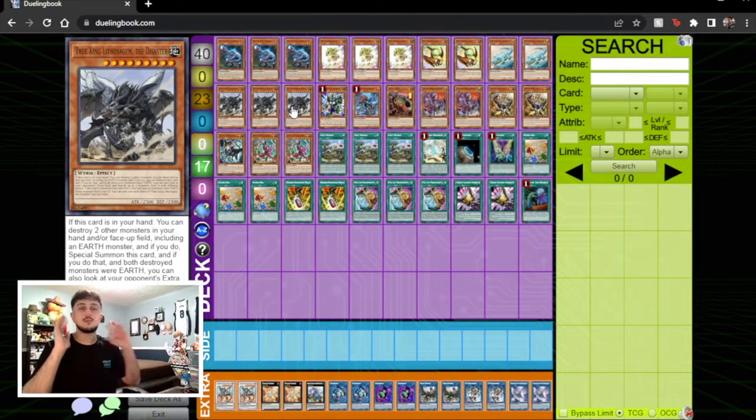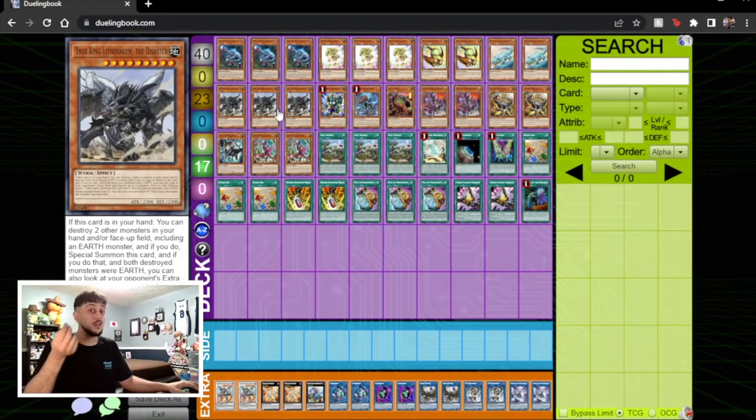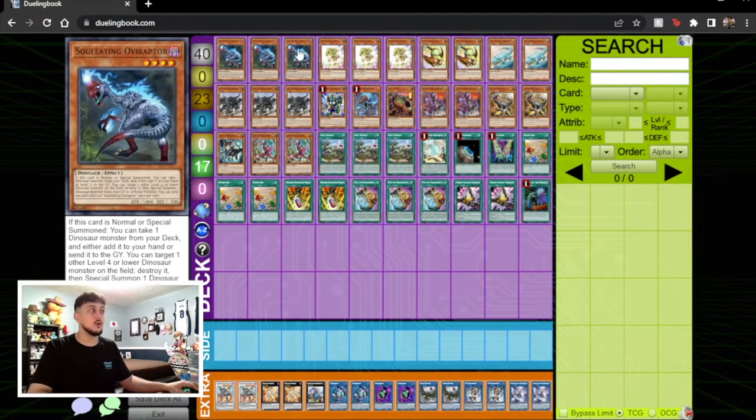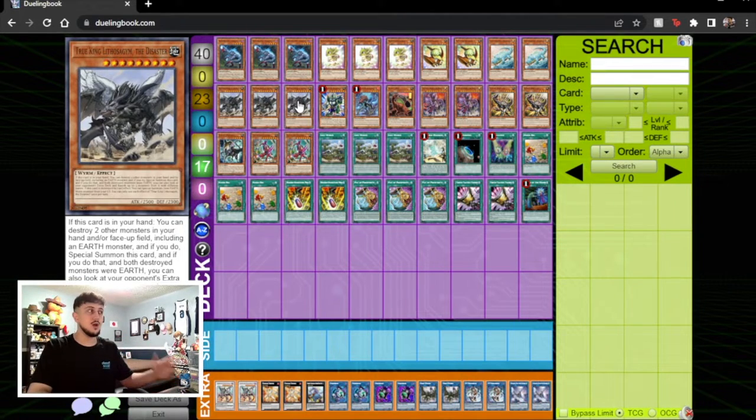Quick example: in the mirror match, Scrap Wyvern is very important for comboing, so I'm going to play two Scrap Wyvern so I don't lose to Kashtira ripping my only one. If my opponent goes Litho Sadrum against me, in other formats where I'm only playing one Scrap Wyvern, one Savage Dragon, one Dolka, Litho can be really good. But in a format where everyone is prepared for the extra deck rip, Litho isn't that powerful. And Dino already has so many two-card combos — OV plus babies, OV plus Misc, Misc plus babies, Baby plus Arcosaurus — do you really need Litho?